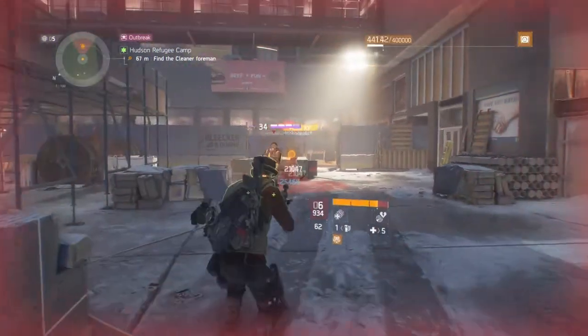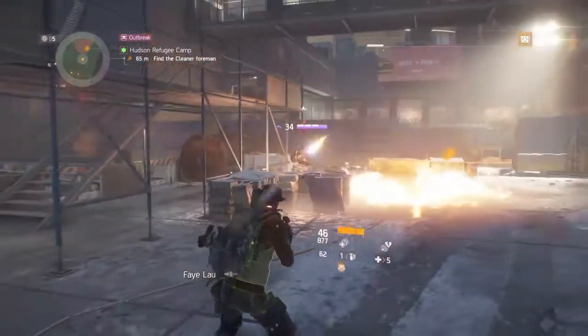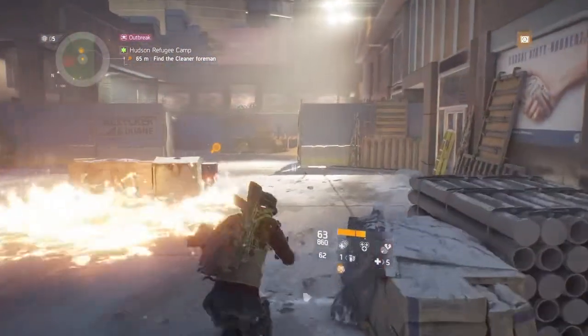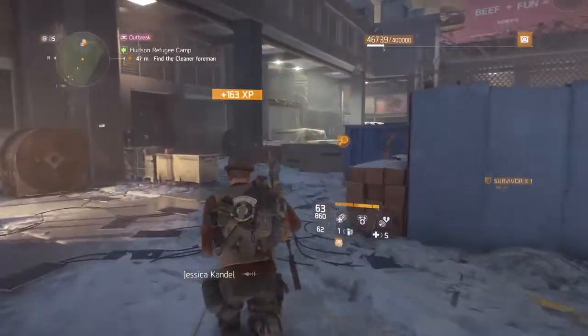If you do it on normal you get 150 credits with just the normal Outbreak on normal difficulty. On hard, normal Outbreak gives you 225, and on challenging — I can't remember exactly how much it is, I haven't done the challenging one yet.